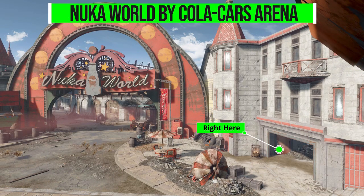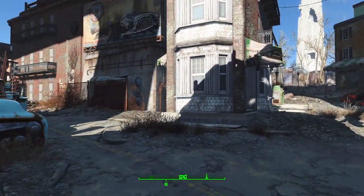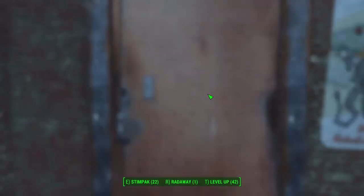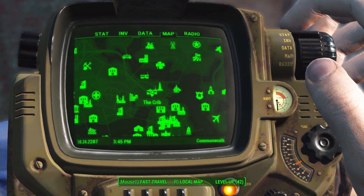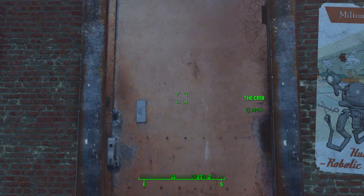The Nuka World version places the Crib just outside the Cola Cars Arena. For this one, I've chosen the Bunker Hill location, and just around the corner you'll find a lovely red door heading into the Crib, which also has its own map marker as you can see here. You get the same map marker at Nuka World as well, so it's quite easy to find and fast travel to.